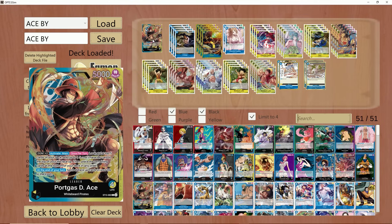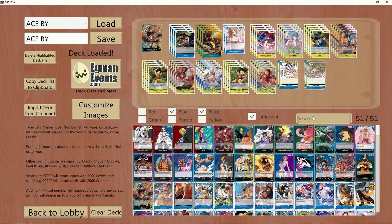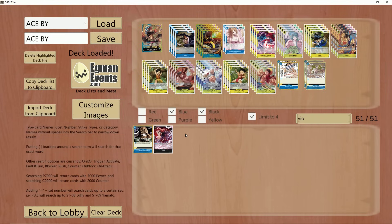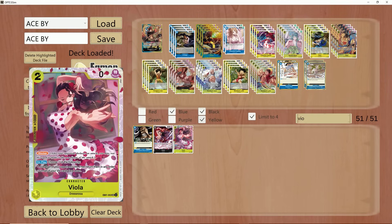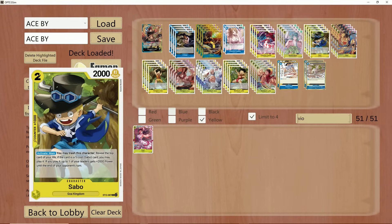But overall, we've also gained access to cards such as Flampe from EB01, and Viola from EB01 as well, which make this deck very, very good for what it can do. Now, before we get into that, let's talk about the previous Ace build, and then we'll get into the new Ace build for OP07.